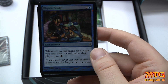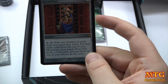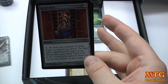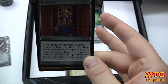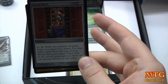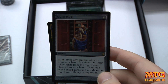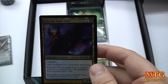Scroll Rack — 2-drop rare artifact. Pay one and tap: exile any number of cards from your hand face down, put that many cards from the top of your library into your hand, then look at the exiled cards and put them on top of your library in any order. This could be a savior — you could maybe choose not to mulligan if you had this in hand. I hate mulliganing; it always puts me at a huge disadvantage.